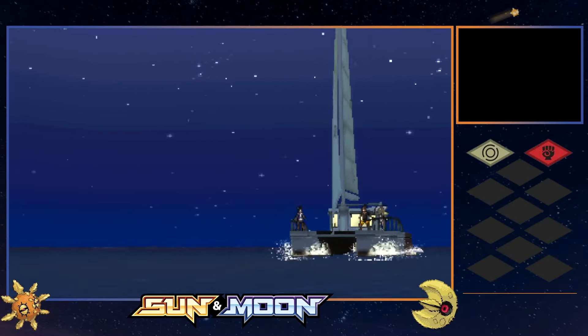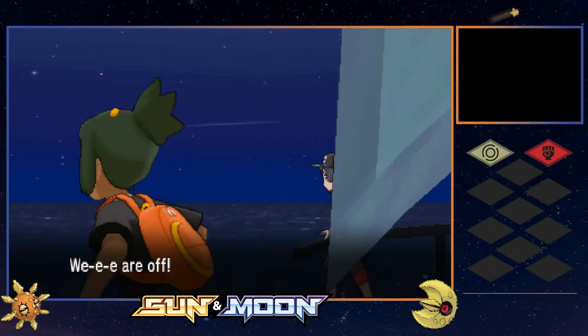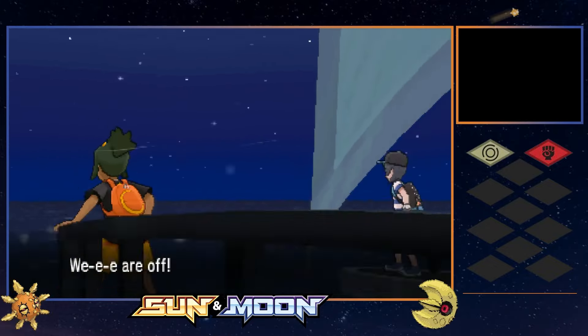After a brisk stay on Melemele Island, we're off to Akala with our sights set on Lana's trial, which is the first that raises a real question for us. Her water types boast super effective moves against our two rock-psychic mons. We made our way through the first several Pokemon easily, but Power Gem did under half to the totem. Water Gun - that isn't ideal. We needed to crit, didn't land it, which procced Wishiwashi's Citrus Berry. The rest of the battle was a wash.